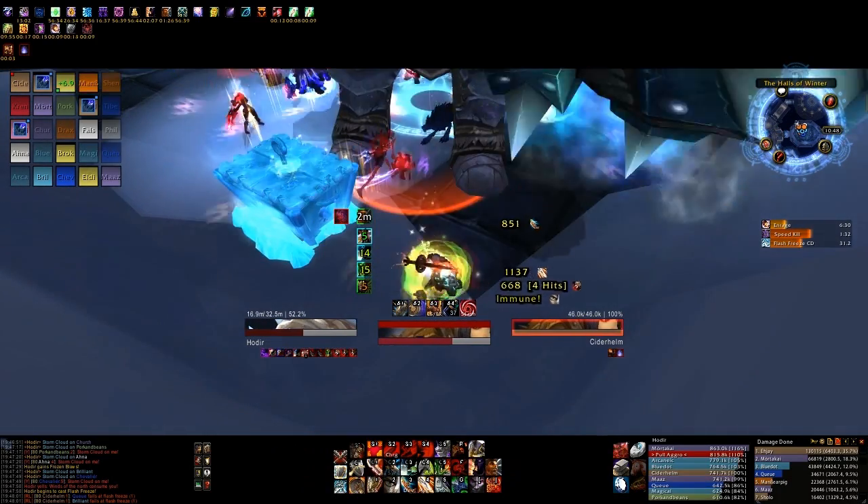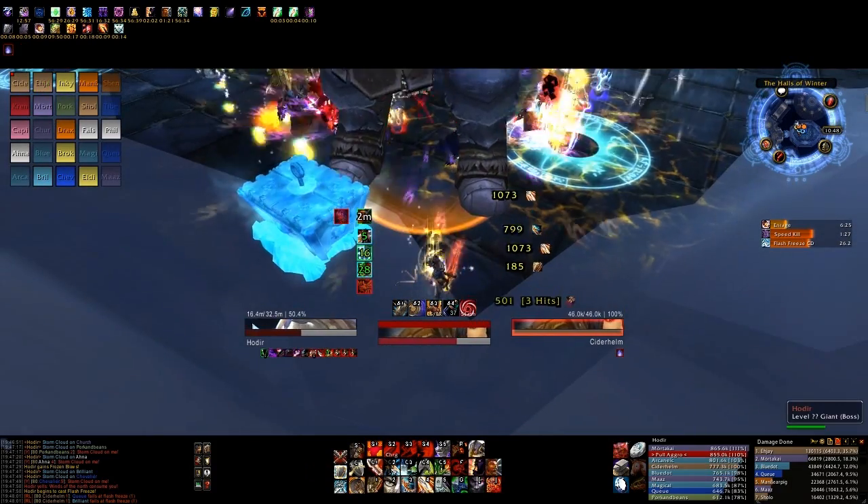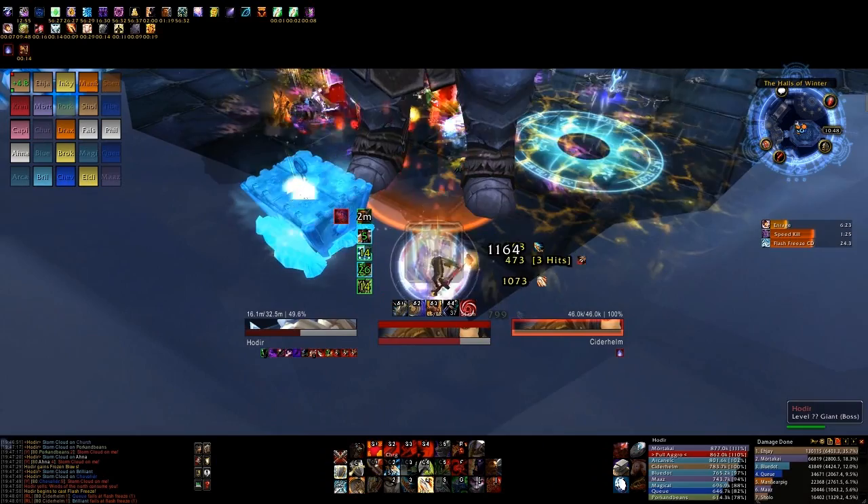We marked the mage NPCs and had two groups of ranged DPS burn them down quickly after each flash freeze. Once they're out, they'll quickly free all of the remaining NPCs.